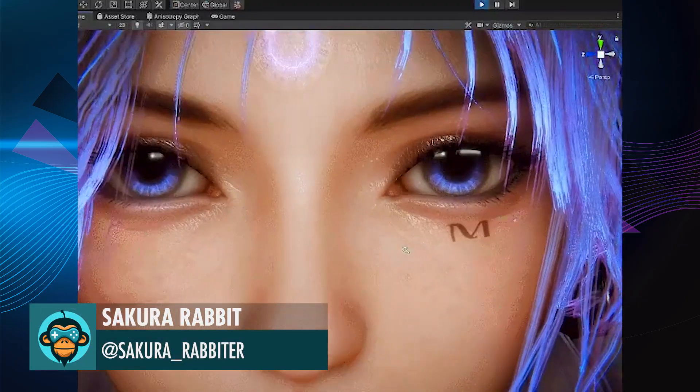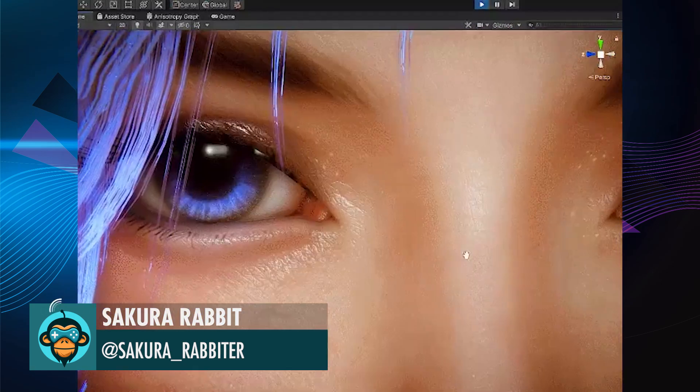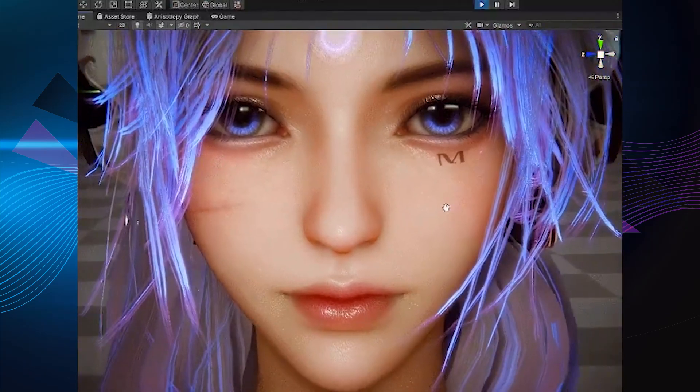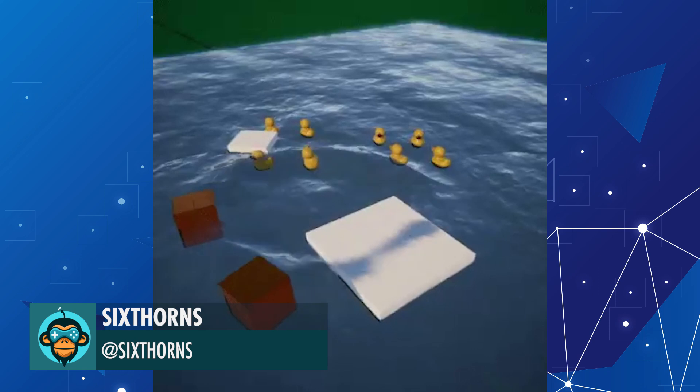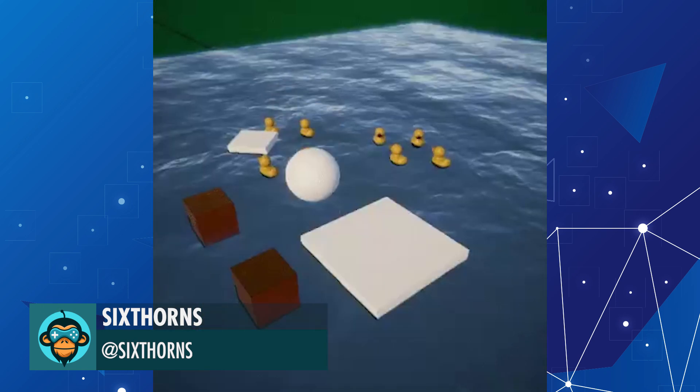Face Details by Sakura Rabbit. Now the water can push objects, depending on the weight, size of the wave, by Six Thorns.